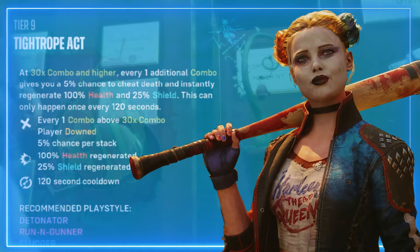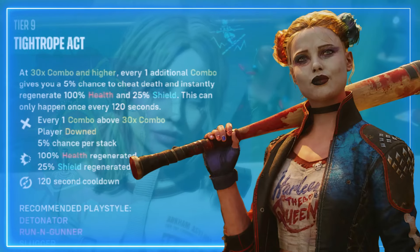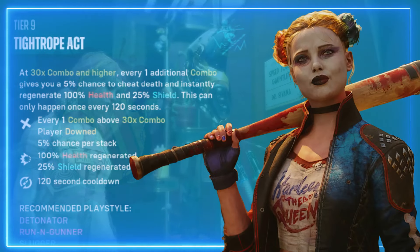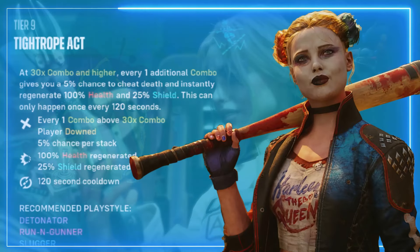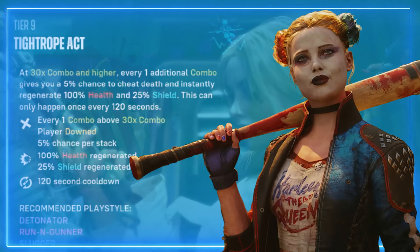Tightrope Act — at a 30 times combo or higher, every one additional combo gives you a 5 percent chance for the cheat death to instantly regenerate 100 health and 25 shields. This can only happen once every 120 seconds.